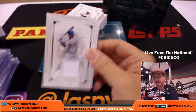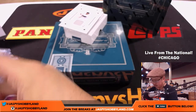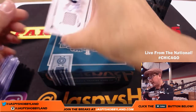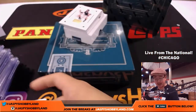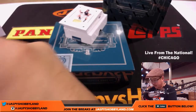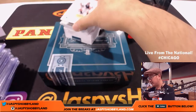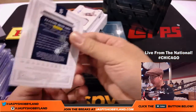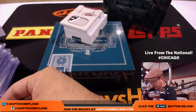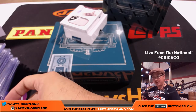Next up, Edwin Encarnacion, 57 out of 99 for the Blue Jays — Rick Hunt. We got Miguel Cabrera, Detroit Tigers, 98 out of 99 — that goes to Shane. We got 32 out of 99, piece of the bat for Elson Howard, nice one for the Yankees. That is pretty strong.